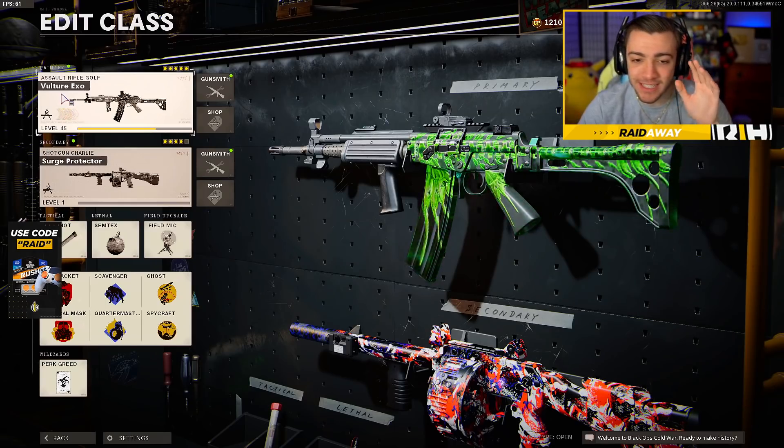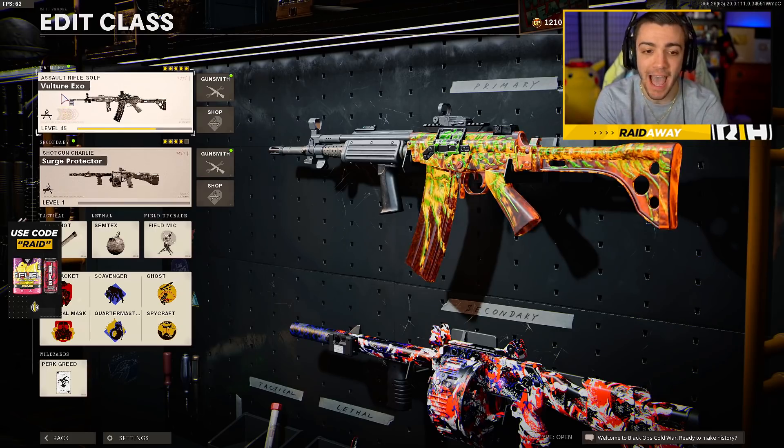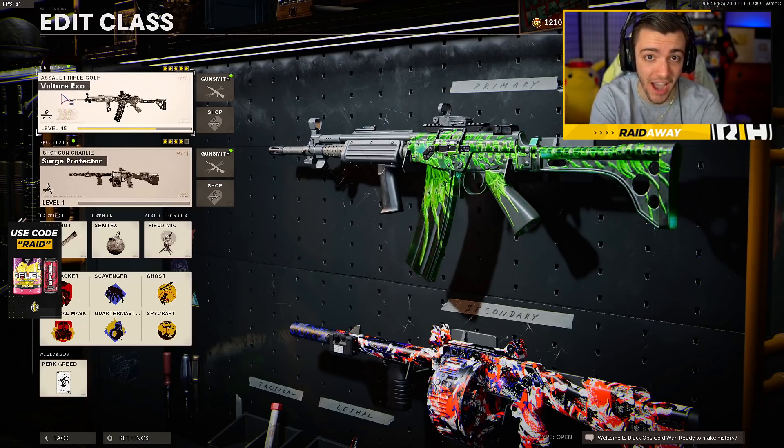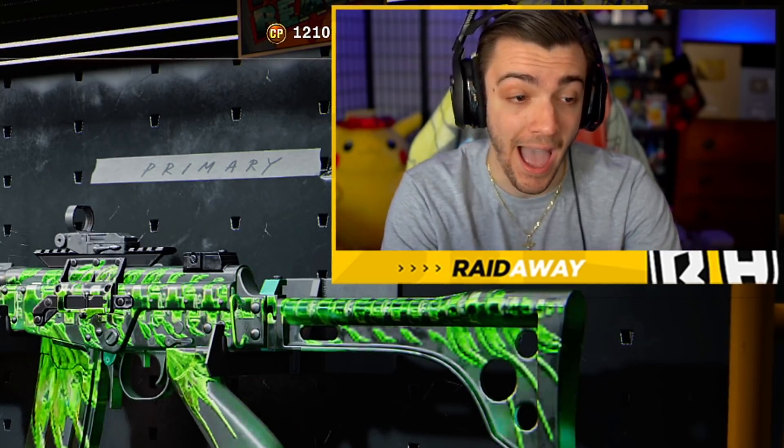I have to say, I was not really liking the Fara 83 when I first got the gun. I was kind of leveling it up — it has a lot of recoil, but a very fast fire rate. With the attachments that I was unlocking, I actually made a really awesome class setup to control the recoil and make this gun actually pretty good. So we'll jump into the gameplay, and then at the end I'll show you guys the class setup I'm using. Remember to subscribe for more Black Ops Cold War videos each and every single day, and let's jump right into it.